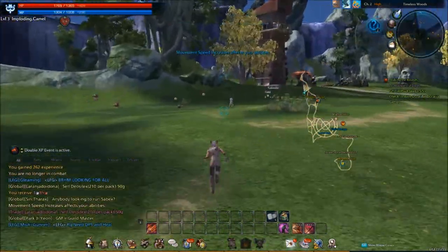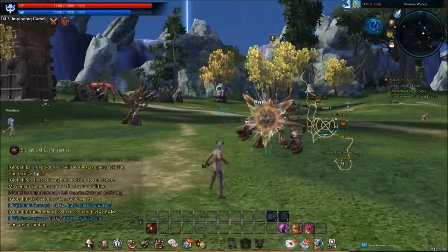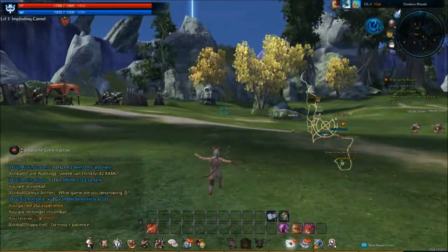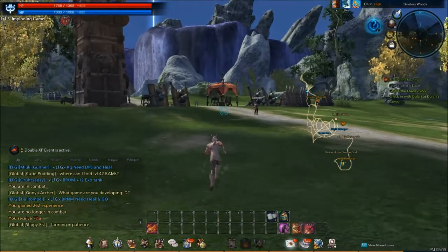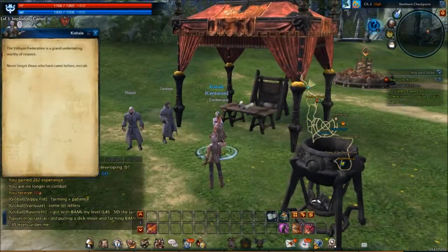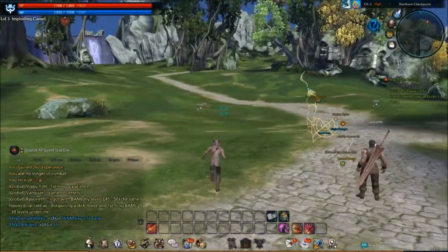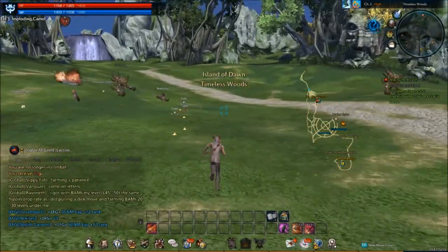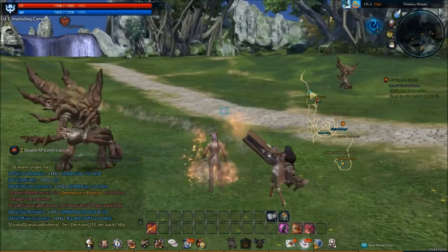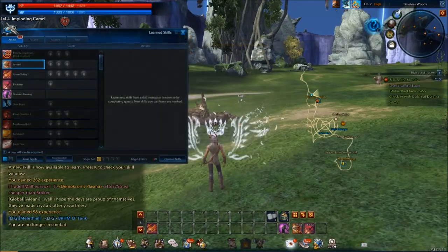So now if we go back to her she should give us our reward — I hope anyway. Yeah I think the quest is done now, so we'll go ahead and talk to this lady again and she should hopefully give us some sort of reward. Okay no reward — screw you then, I just did your quest for no reason. I'm going to go ahead and go to the timeless woods then because there is some sort of symbol. But I really want to know what class this is because that looks real fun — a big massive cannon. Level 4, and apparently there's a new skill available for us.